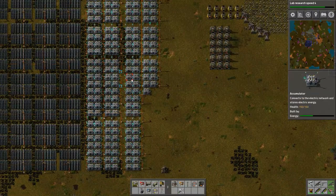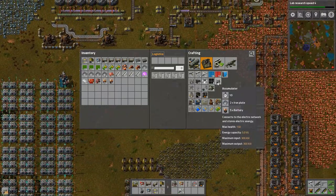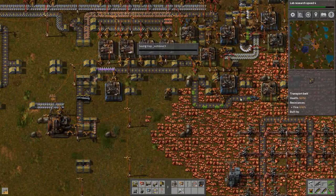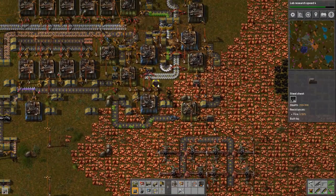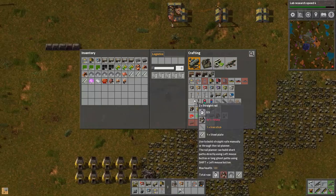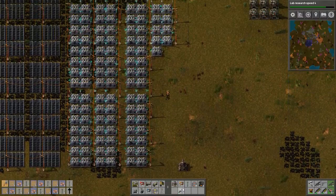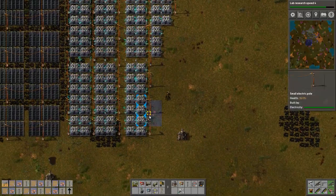I think we are actually going to start to need a bit more electricity. So I'm going to make a few accumulators. I'm going to put down another 100 solar panels, and we're going to need a bunch of small electric poles. Just start with that for now.